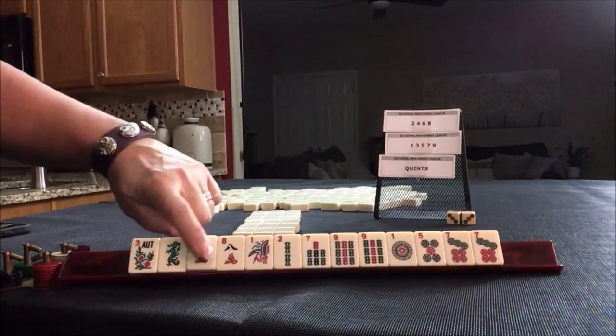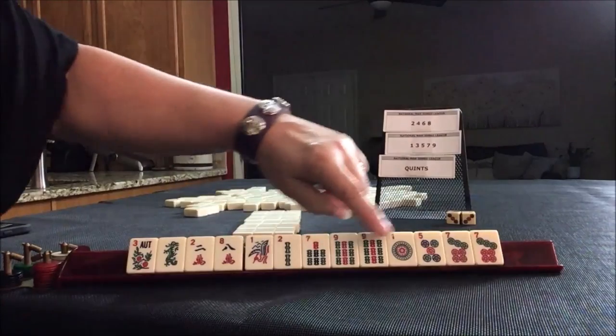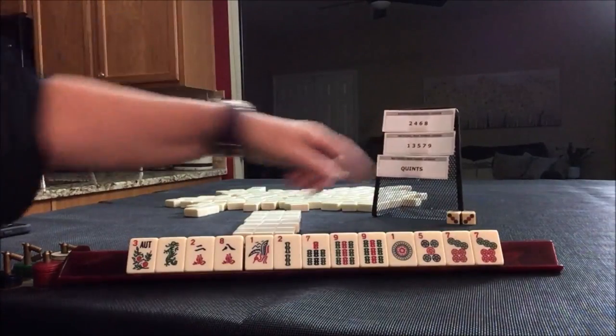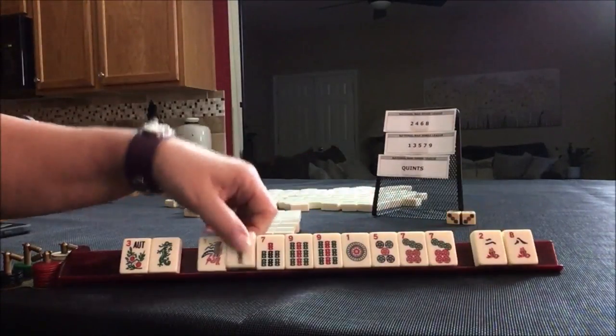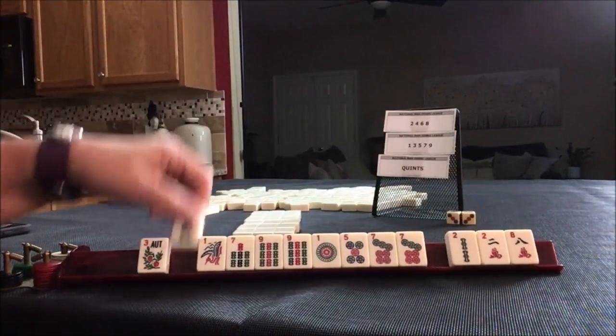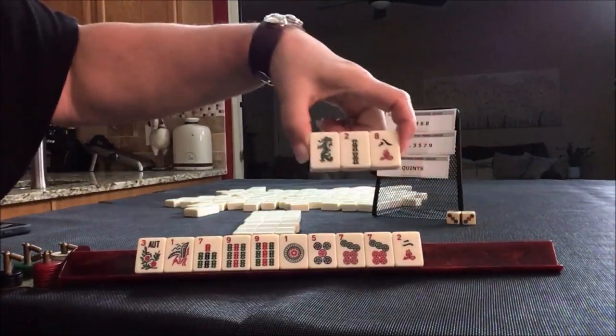Evens: 2, 4, 6, 8 — we have a 2 and an 8. Odds: 1, 7, 9, 1, 5, 7. I think we should play odds. So let's get rid of those and maybe the dragon. Let's pass these three.